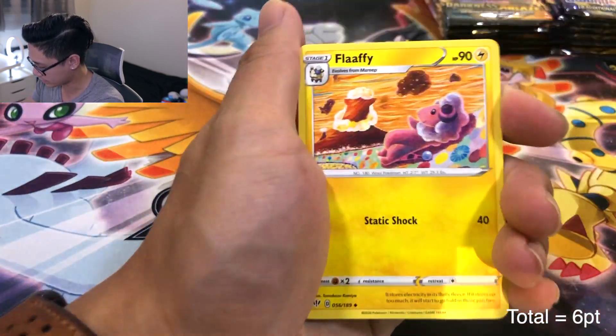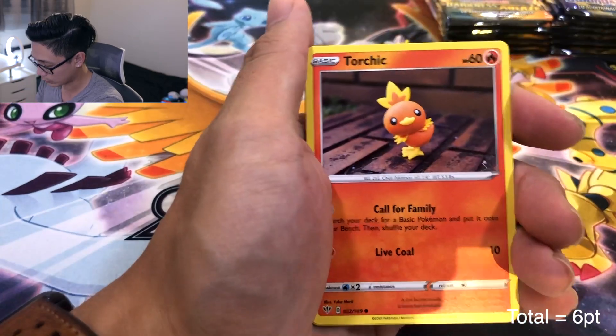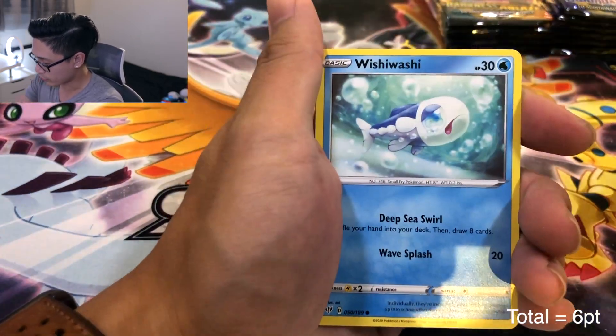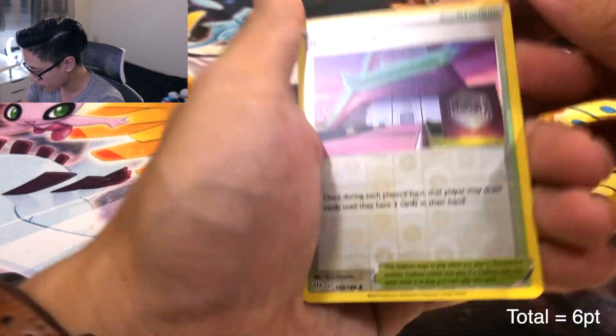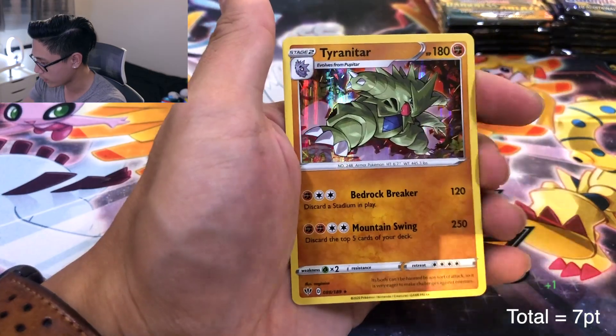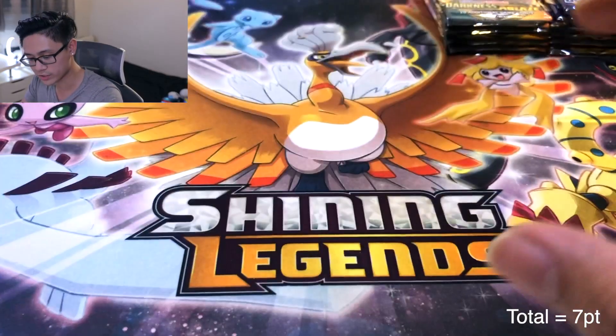We got the Fisks, Flaffy, Carnivine, Big Parasol — ooh, I want to hit that in the gold card. I'm on a collecting spree with gold cards right now, even if they're not that rare. Rose Tower Uncommon, and — ooh, Tyranitar Holo! Now if I was correct about six points, we are at seven. Put you aside.